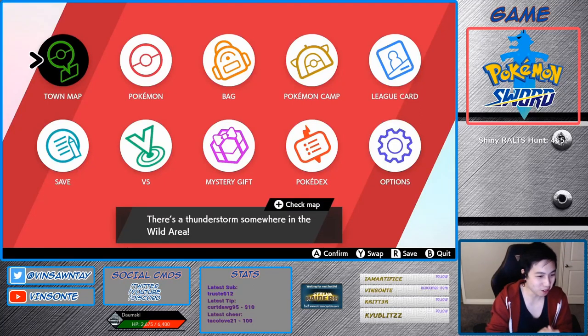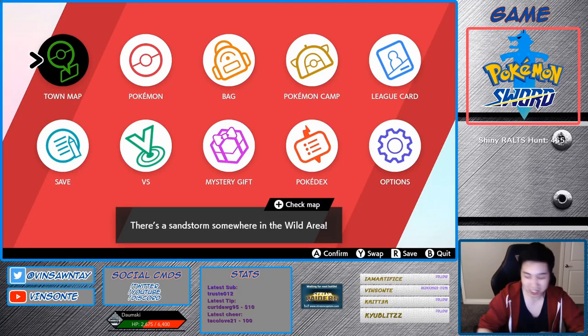Hey, Vinsante here. So in this video, we'll look up Crawdaunt for the hidden ability Adaptability.